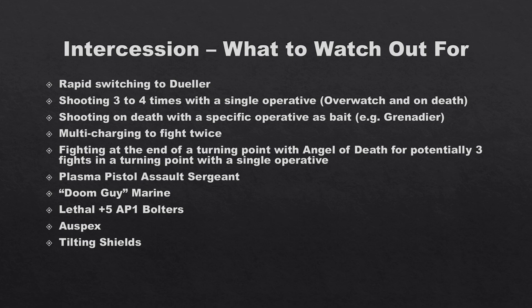Tilting Shields are a frequent equipment pick: each time an operative fights in combat your opponent cannot retain attack dice as critical hits from anything other than a natural six — so Lethal 5-plus and Rending no longer generate extra crits. This counters the Legionary Anointed and basically anything relying on Rending or Lethal 5-plus. It makes their Assault Intercessors a big threat because charging operatives are brought down to their level.